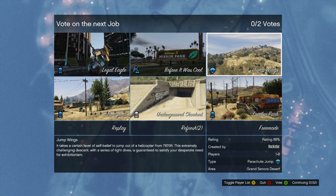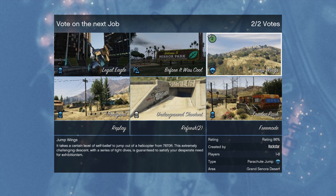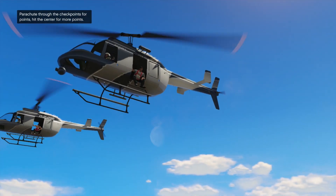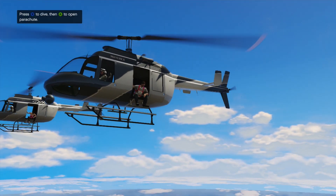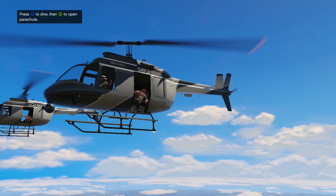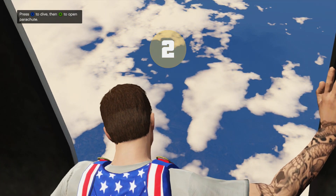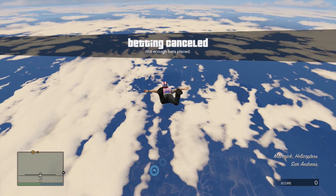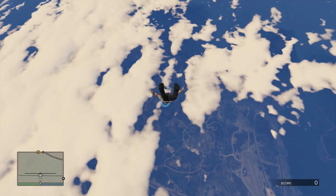Come on, you little derpy derp. Let's go. X marks the spot, bro. Two, one, go. So can we run into each other in the sky? Yep. It's doable.